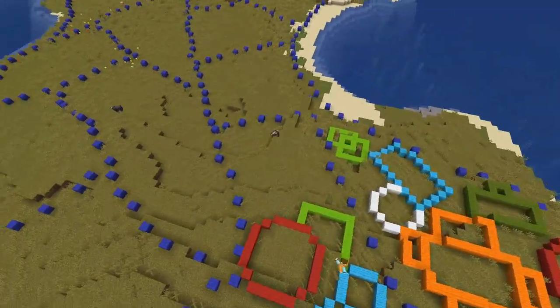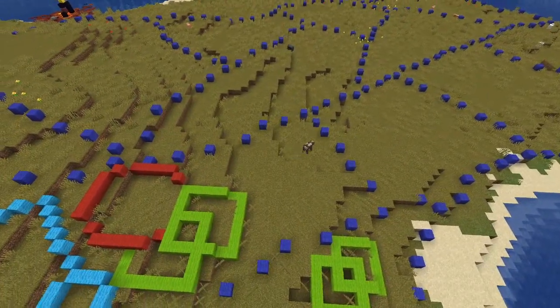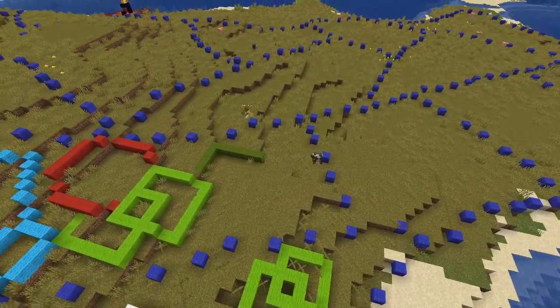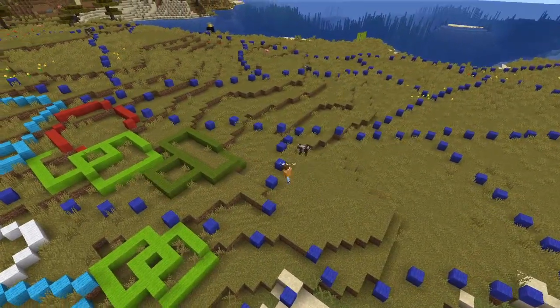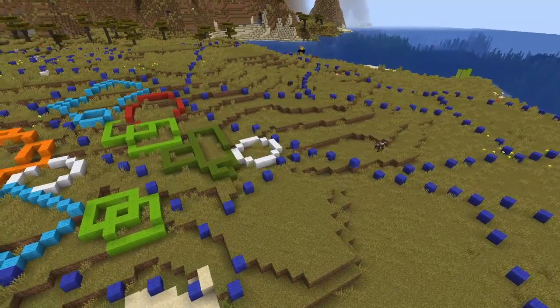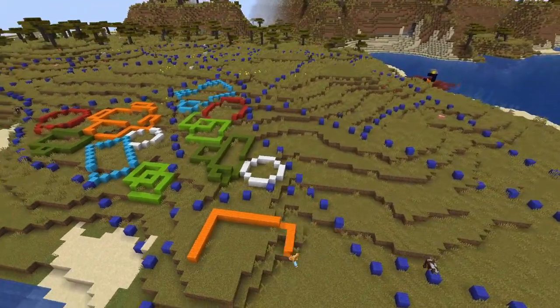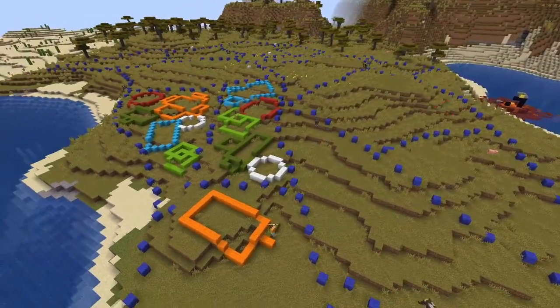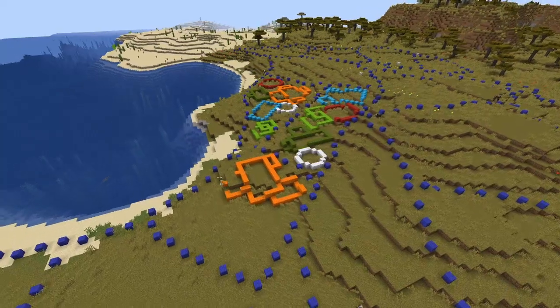The white one is going to be like a tent — one you'd find in America before it was colonised. The dark green one is going to be sort of like a normal Tudor style house, and that's why it's so thin. And then the blue one is going to be sort of like a desert-style building using terracotta.